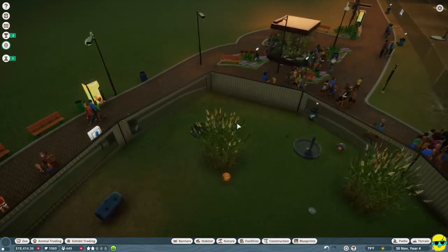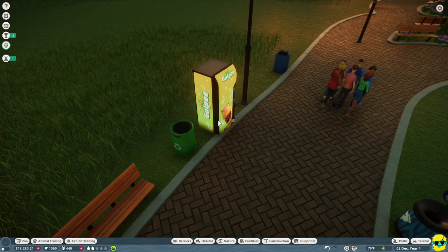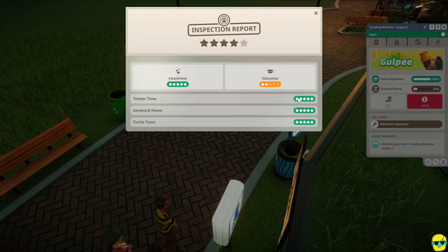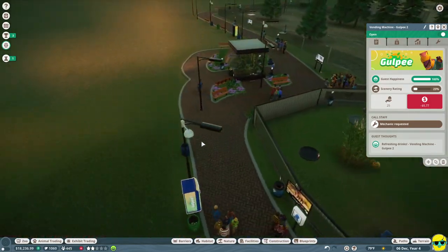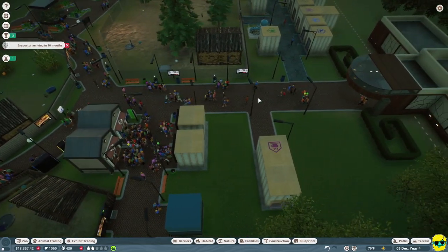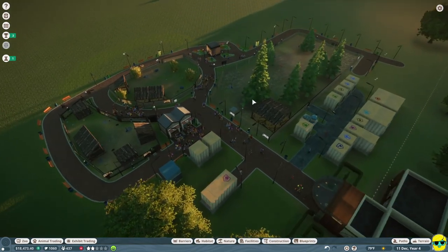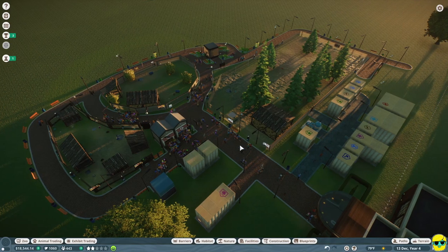These vending machines should be well-maintained and you can keep track of how much people are buying. Everything is great except education, and education will come as we do more research - we need better staff and better research. I want to build another habitat, and I think we're going to do a two-for-one here: build more guest facilities and build more habitat space at the same time.